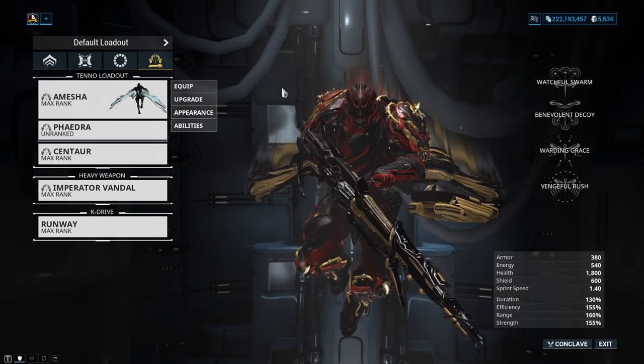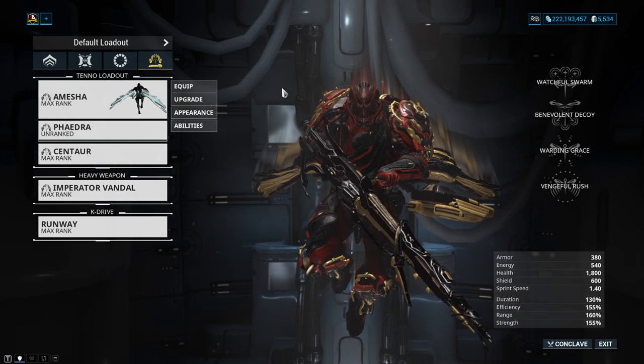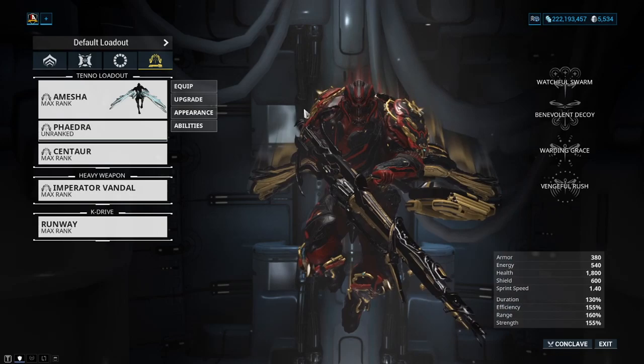I do encourage you to have a very well-built arc wing, because going out there will help you drastically as later content comes in. Earth Proxima you should still be somewhat okay, but once you start into Saturn Proxima and Veil Proxima, arc wings really do start to shine. Amesha is the best example of this.